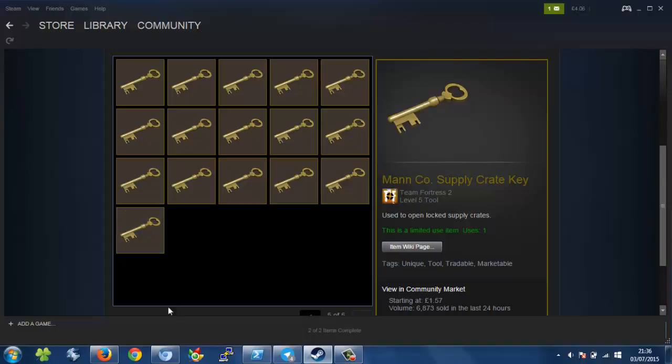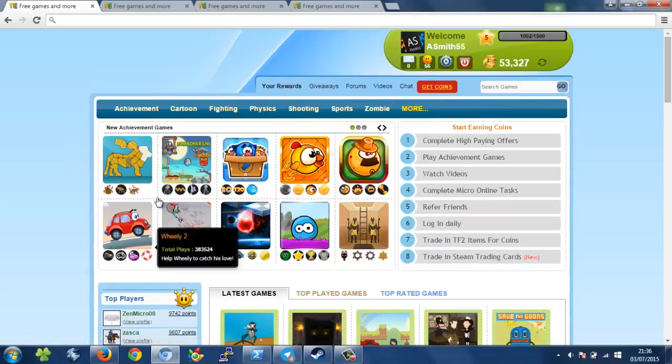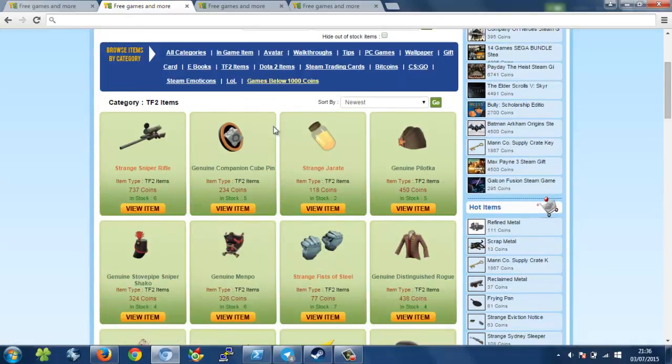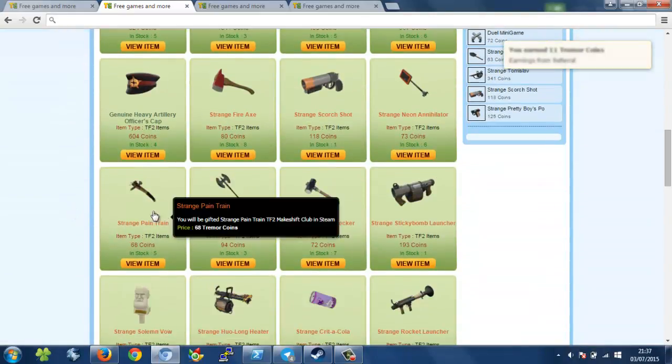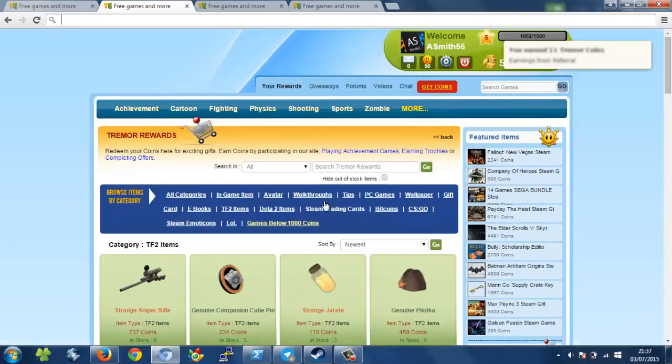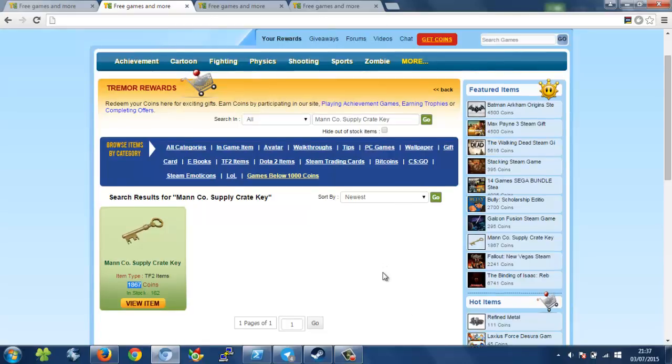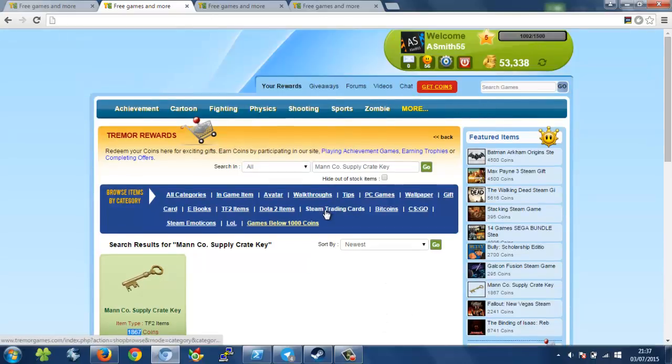They're all from the website that I'll put in the description. On this website you can get coins by playing achievement games, watching videos and stuff, and then you go to the rewards section where you can get many items — TF2 items like Strange Sniper, a Warper — and if you just search Mann Co. Supply Crate Key and click go, you can see they have Mann Co. Supply Crate Keys for 1,867 coins. You can see I've got 53,000 coins.